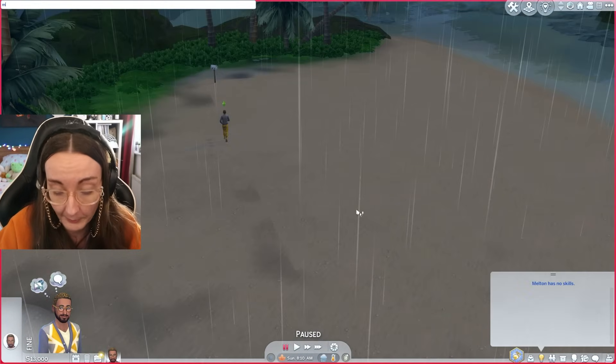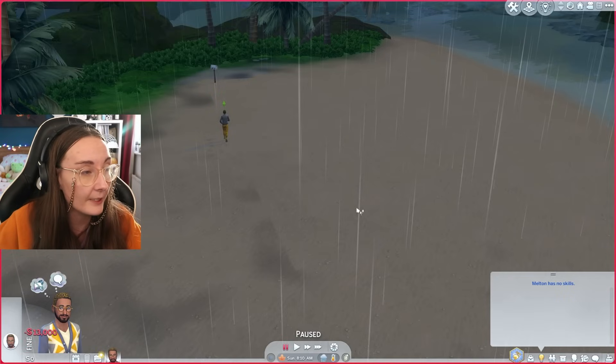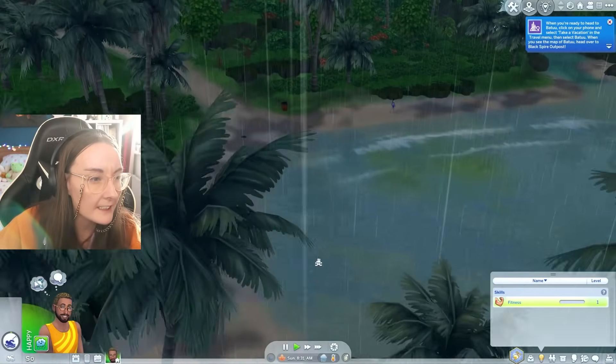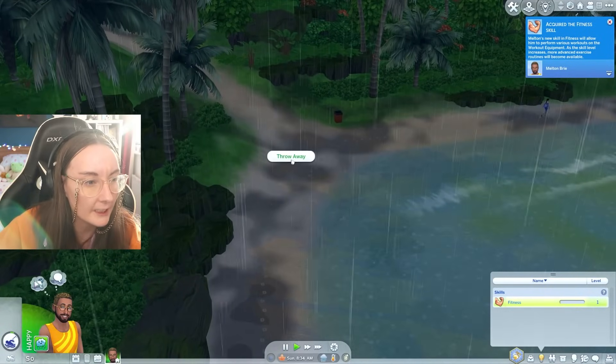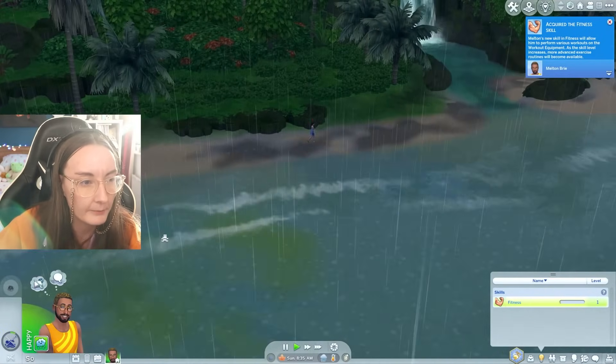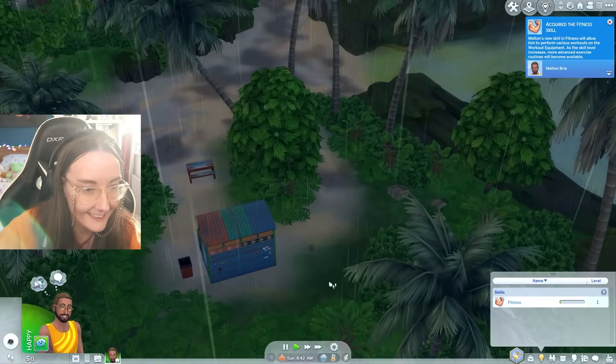We're gonna get rid of that 13,000 simoleons — thank you very much. Who do you think you are, Taylor feckin' Swift? We're gonna set money to zero. Sulani is a little bit OP for rags to riches style anyway because there are public bathrooms literally all over and we can shower in the rain.